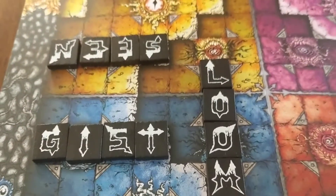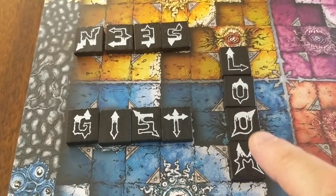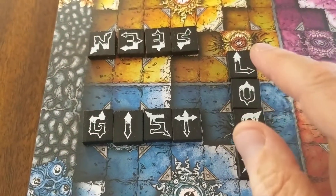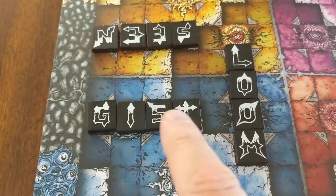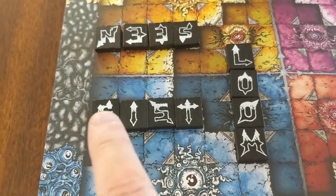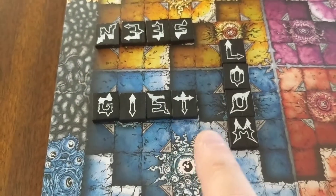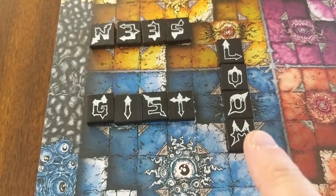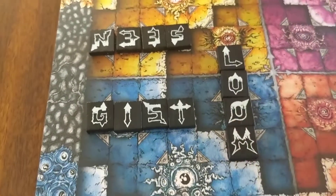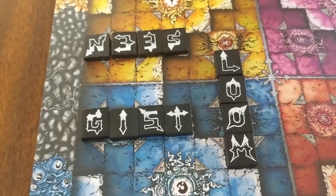When you put the letters down, the white part of the letter is the top — and that's important because when you're destroying other people's letters and words, that's where your destructive power is going to go. So it's important when placing tiles to pay attention to where the white, or the top of the letter, is.